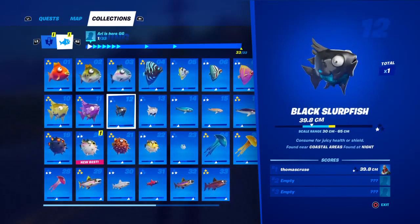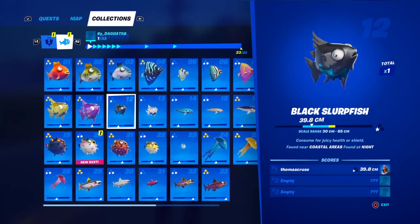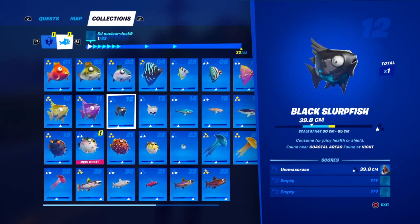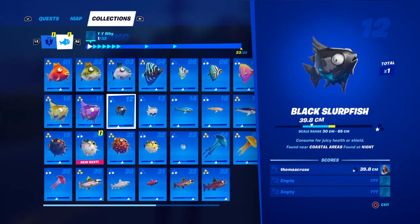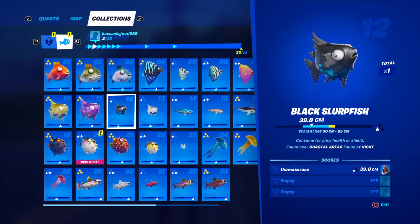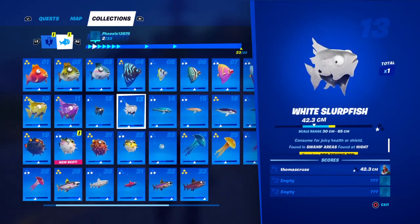Black slurpfish is found in coastal areas at night. This one took me so long to find and I was fishing along the coast pretty much the entire map. I finally caught it using just a regular fishing rod instead of a pro fishing rod, so maybe that'll help you guys if you're having issues with the black slurpfish. White slurpfish is found in swamp areas at night with a pro fishing rod.